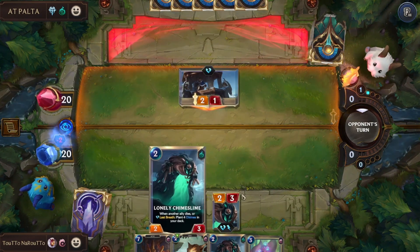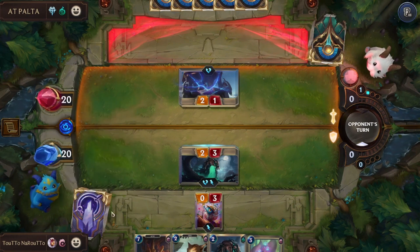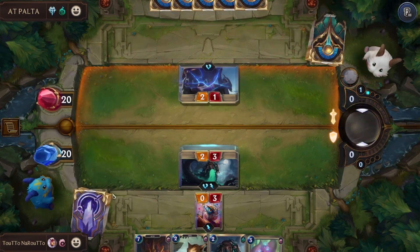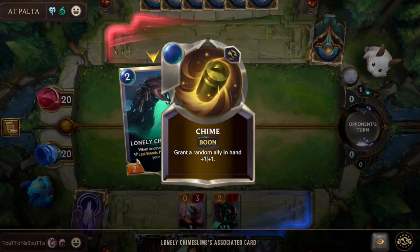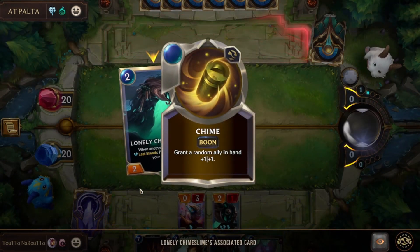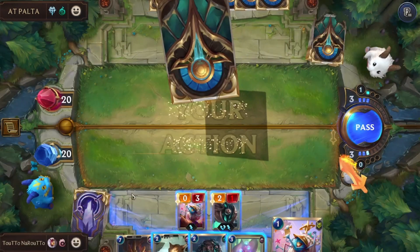The way this works is that we are going to try to reach the maximum number of Shimes in our deck. When you pick a card that has Shimes on it, it will grant a random ally in hand plus one attack and defense for each time we summon.